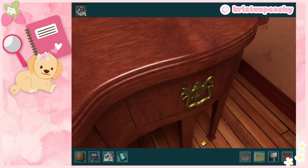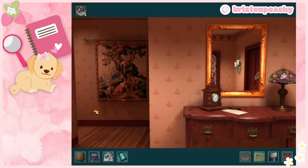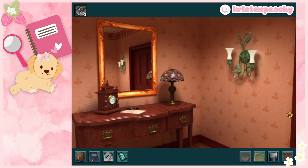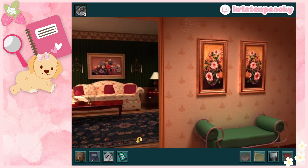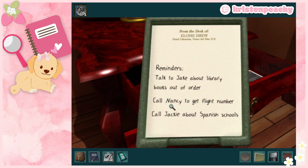I love the sounds in this game. Let me look around. Here are some reminders: 'Talk to Jake about library books out of order, call Nancy to get flight number, call Jackie about Spanish schools.' I see a little code at the bottom too — something about hidden clues being everywhere.